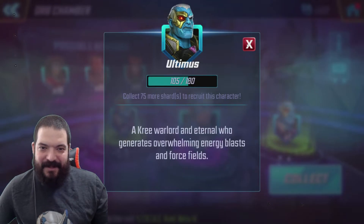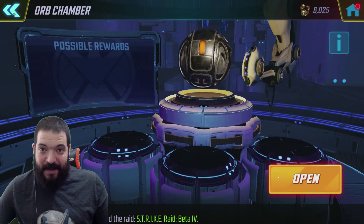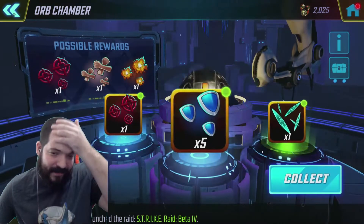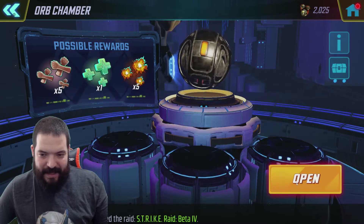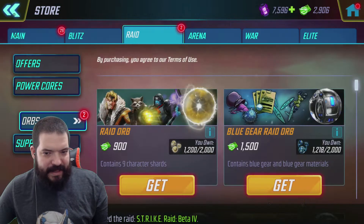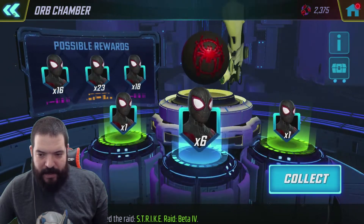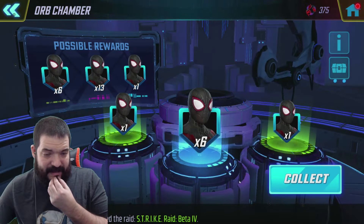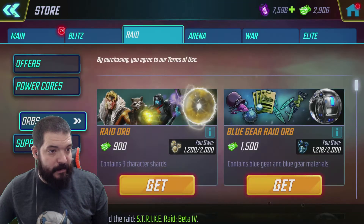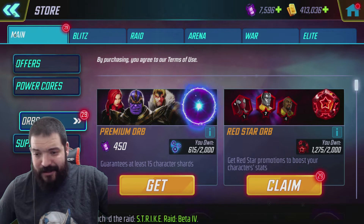We've got an ultimate orb to open - at least it's not more Ultimus shards. Two of them - he's on his way! That was so freaking painful. What we're going to do now is open those 29 red star orbs - that's what could really help boost my roster. We're trying to get the shield team up to gear tier 13, it's an absolute nightmare. We're nearly done on Miles Morales - just need eight more shards for him, seven starred. Right, let's get on to it - the main event: red stars!